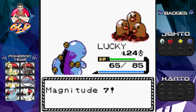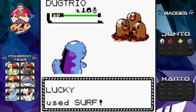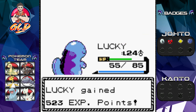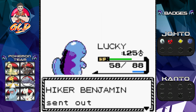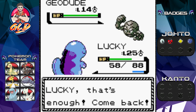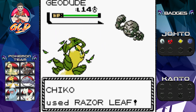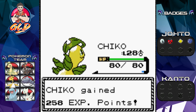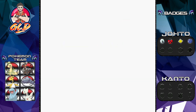Magnitude 7! When I was first playing this game I was wondering what Magnitude was, and then eventually figured it out - it's so similar to Earthquake. It's basically an Earthquake that's leveled randomly, so it's not overpowered. Chico is taking on Geodude, and the Razor Leaf finishes off Geodude. Benjamin has been defeated.